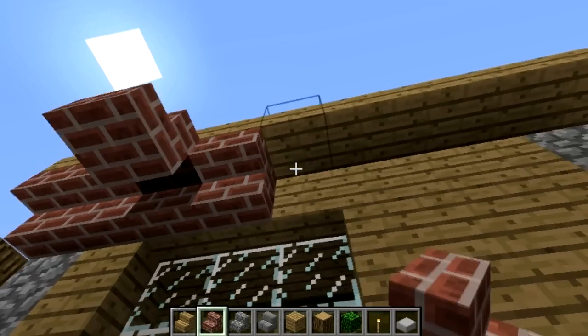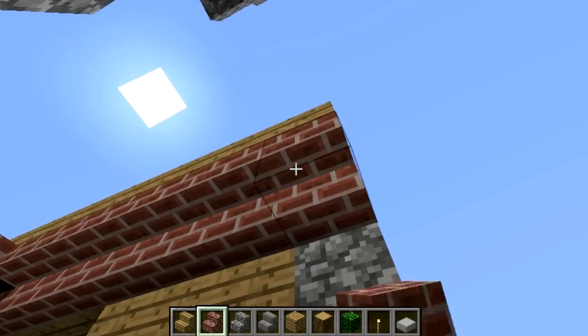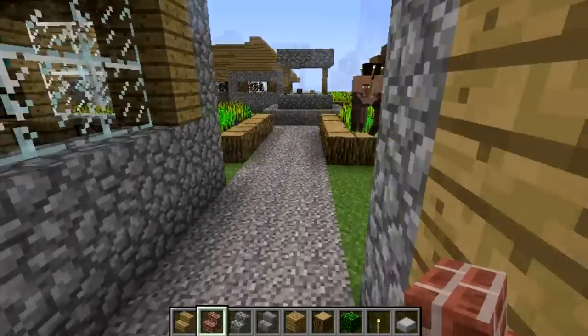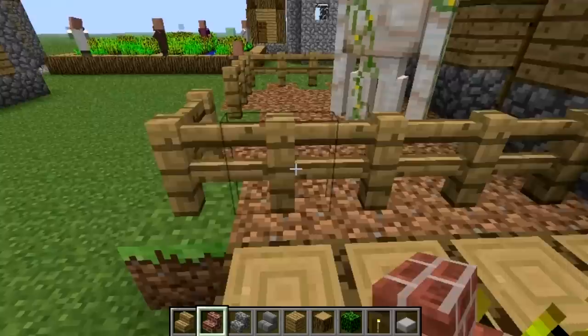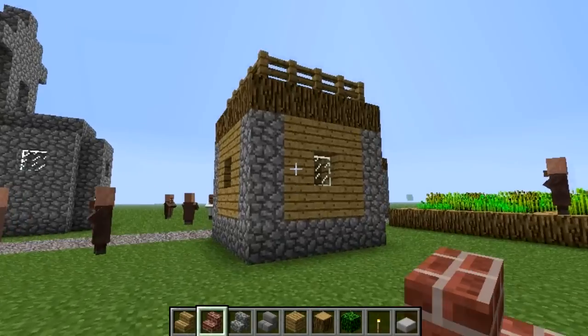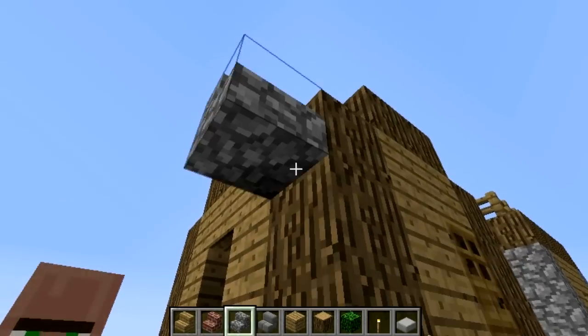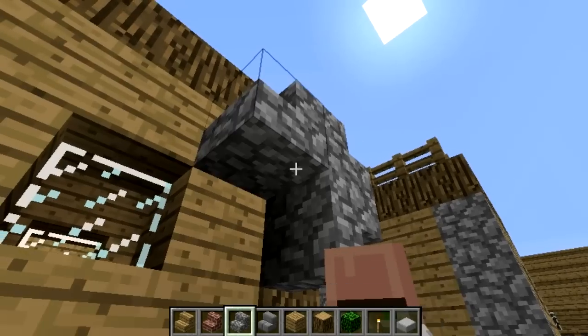So now we can make awesome-looking houses and structures. This is a very big change for all you creative builders out there. There are bucket plugins, or what is it — the Caveator Slopes mod? It's not a plugin, it's a mod. But people have been waiting so long for an actual release that creates this.